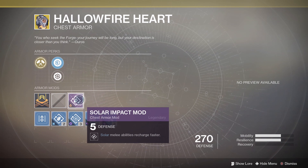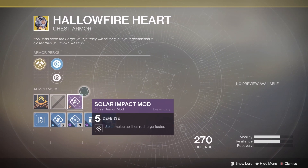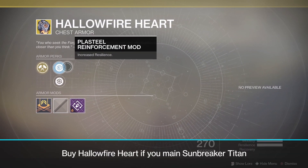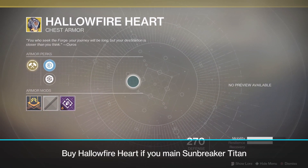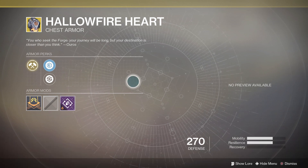Additionally, this piece has a solar impact mod, which lets your solar melee abilities recharge faster. Hallowfire Heart is a toss-up for me. If you main a solar Titan and love to play Sunbreaker, you may want to go ahead and pick this up just for the utility of it. Otherwise, it's not a world-beater exotic in my book.